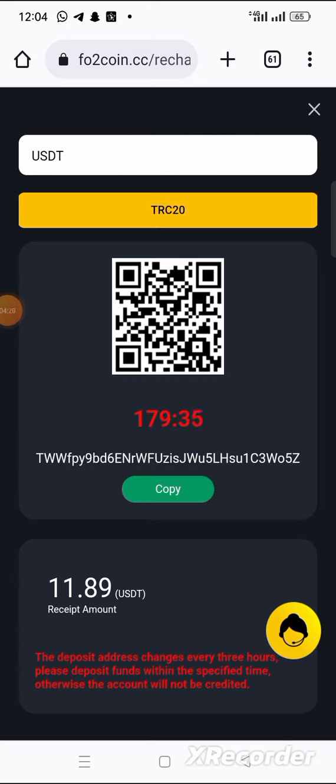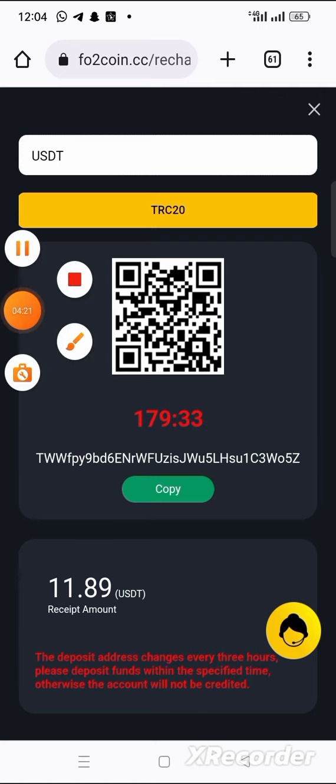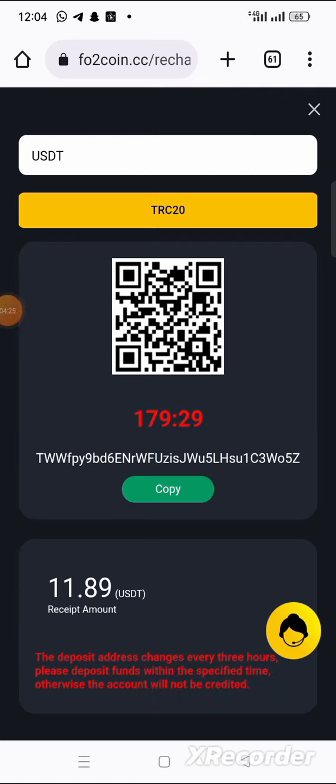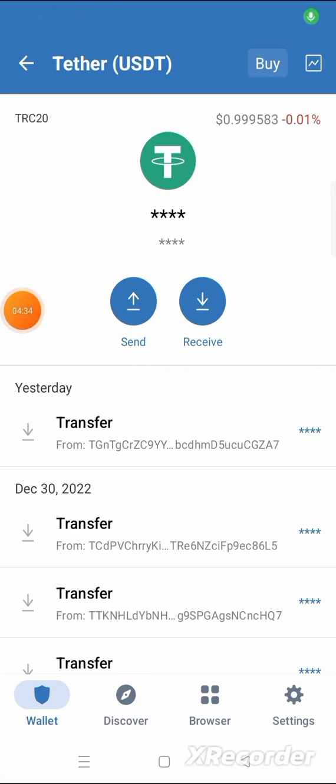Click on copy to copy the wallet address. I have clicked copy and now I need to transfer 11.89 USDT into that wallet. Let me go to my wallet and make this transfer.